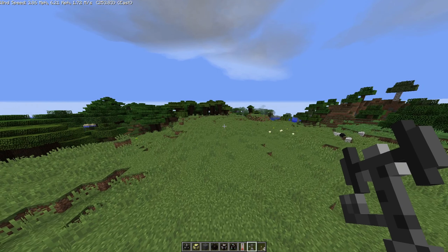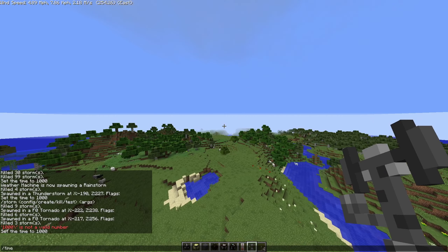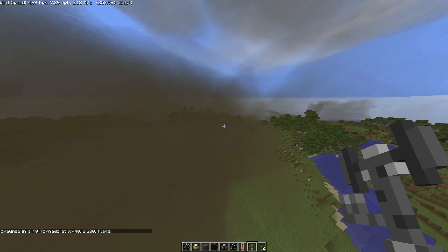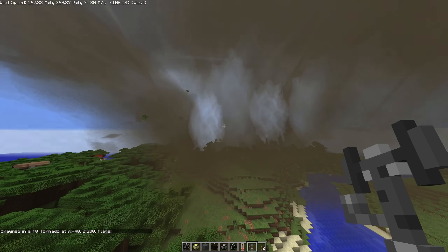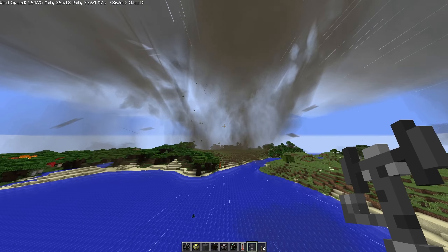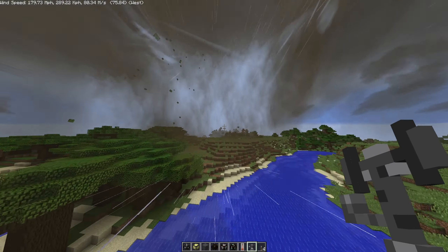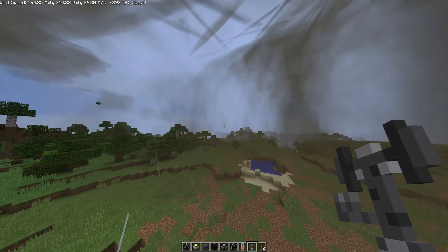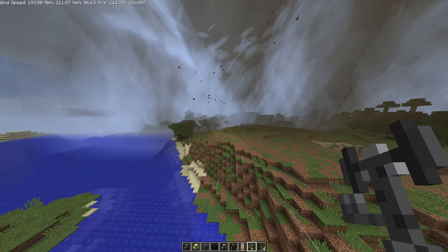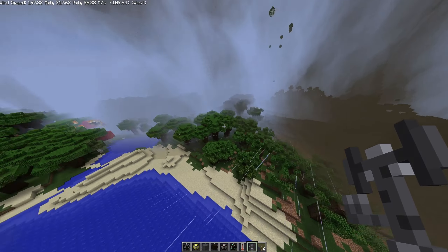We're gonna spawn the F-4 tornado. We're not doing F-5 right now — we'll do F-4, F-5, F-10, then F-50 and that'll be it. F-4 here we go! That's a big one. That thing is massive — we're already at 160 miles per hour, now 170. Let's go inside this thing. We're at 190. Look how big the path is on this — your house is done after this tornado if it's made of wood or anything.